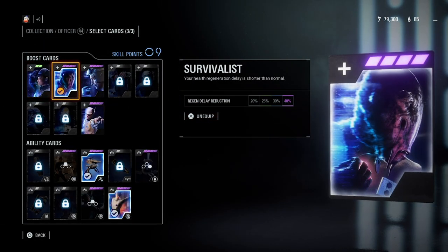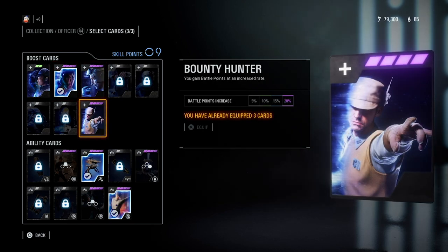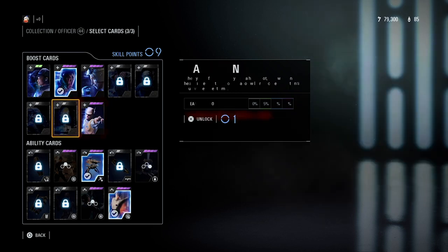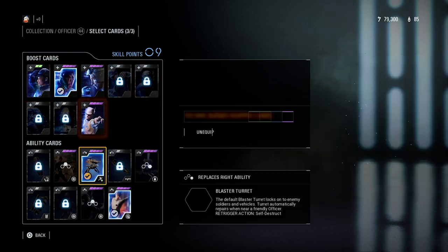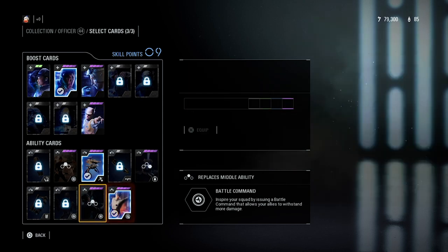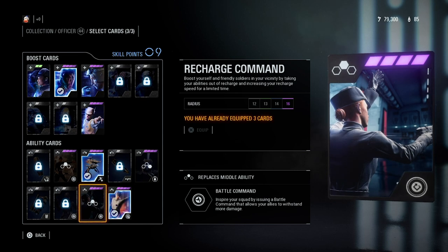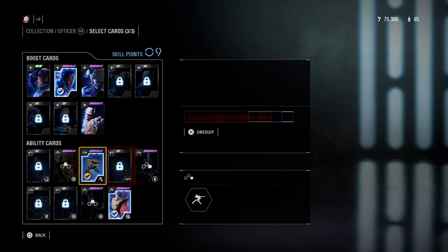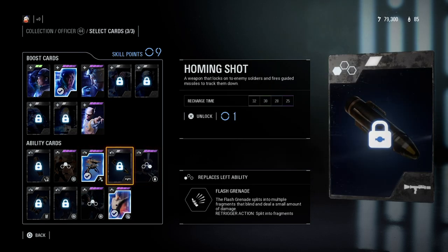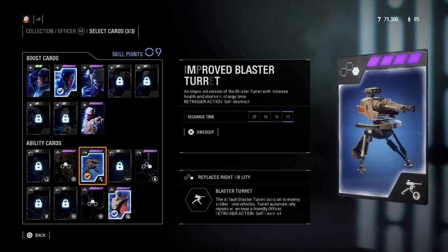Moving on to the officer class — Survivalist is really good regardless of what you're using, and Resourcefulness is also good. Bounty Hunter can be really good for the officer because you do get the most skill points with this class, so it's super easy to earn. For ability cards, Improved Battle Command is really good because it gives you and the people around you a little bit of extra health. Recharge Command is also good, as well as the Blast Command for starting out.